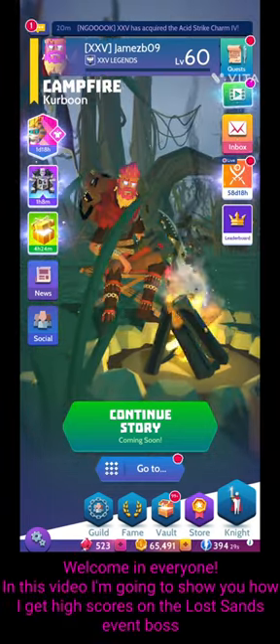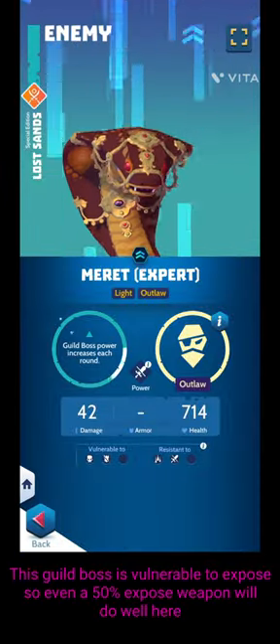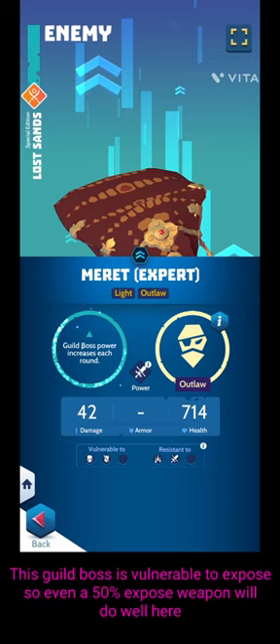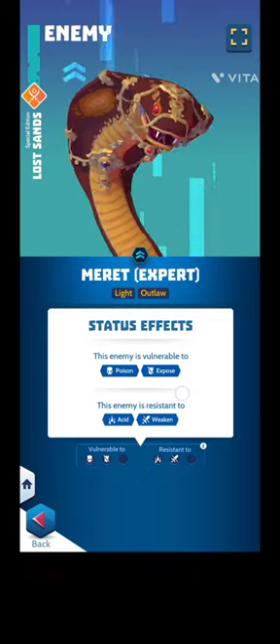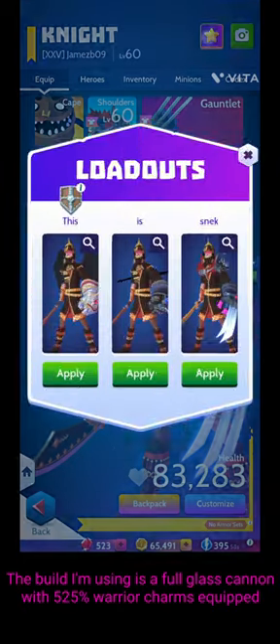Welcome in everyone. In this video I'm going to show you how I get a high score on the Lost Sands event boss. This boss is vulnerable to expose, so you don't need an extra expose charm on your armour. Even a weapon with just 50% expose chance should do well versus this boss because it's vulnerable to it.